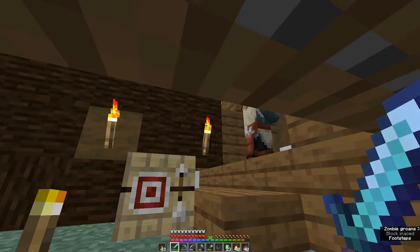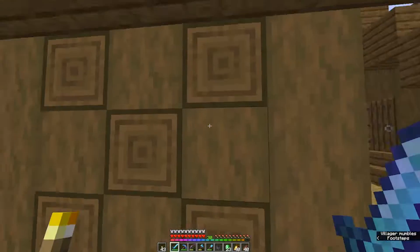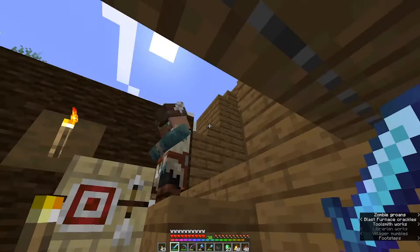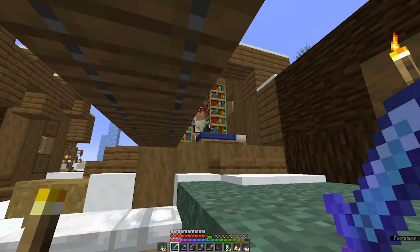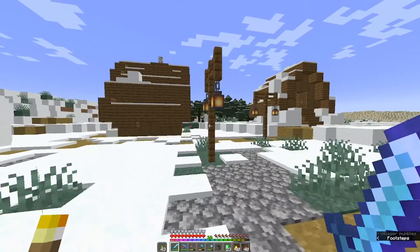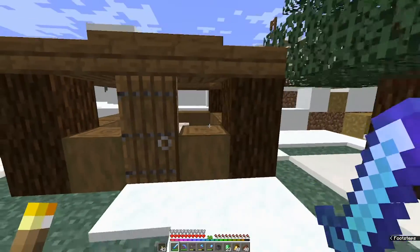I want to try and get another librarian and build them a little house like this - I just think it's really neat looking. I like the way the space came together. I could not get these two to breed to save my life, and I needed more villagers. After about 17 different trial and errors I finally got another villager, so now I have two farmers and they're just gonna keep making me villagers.